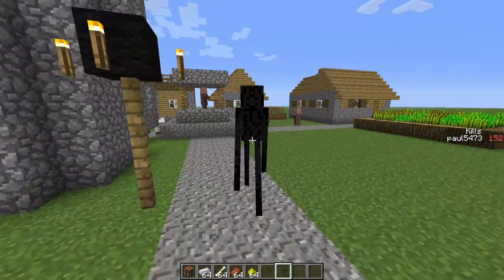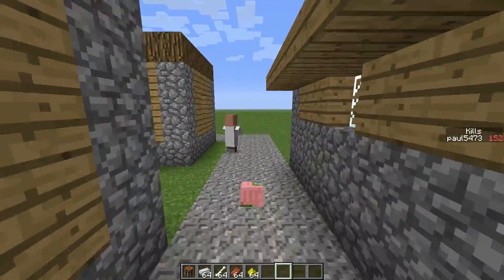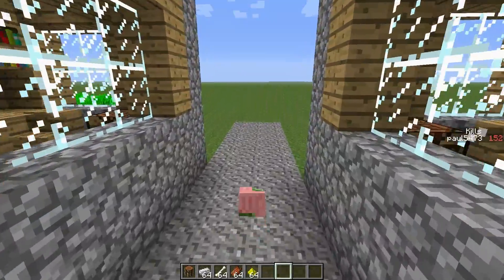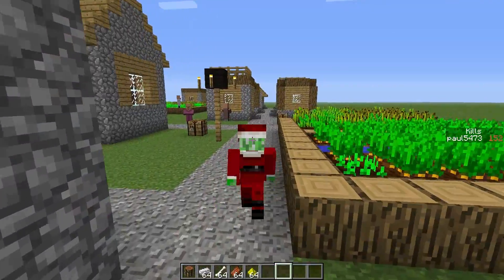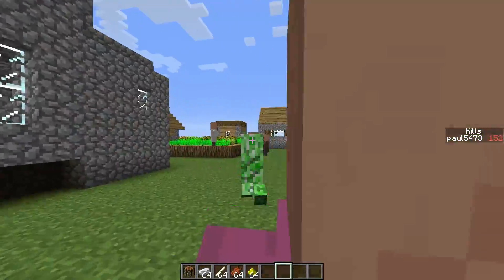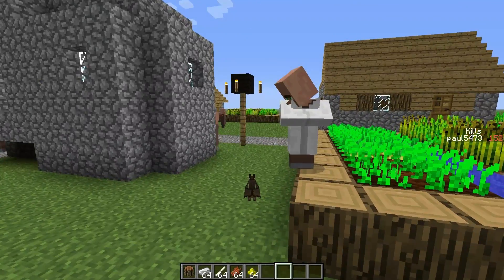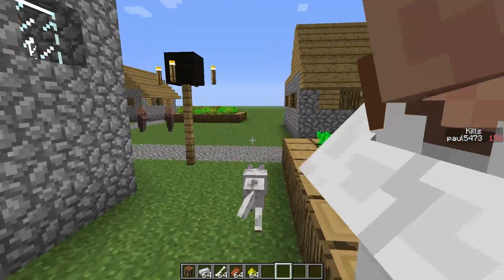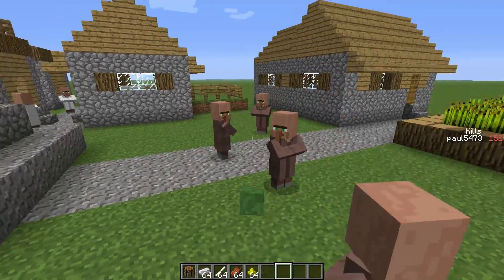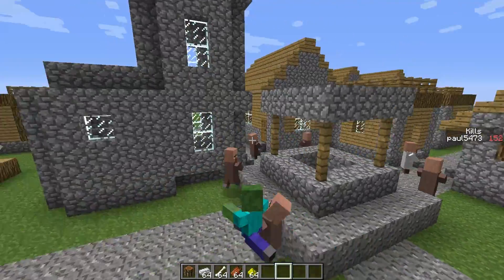I could be an enderman — obviously I can't warp. A witch. A sheep. This is actually a zombie. A zombie pigman, but for some reason it's glitching through the floor at the moment. Me. A creeper, which is pretty much a better representation of what I want to be, running around beating up people. A bat, but the wings don't flap yet. A wolf. A zombie — and the villagers get a little bit scared sometimes when you run around as a zombie. They were all camping in a corner, it was quite funny.